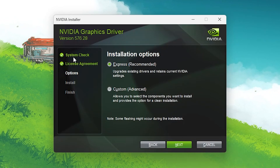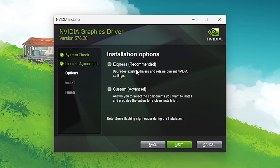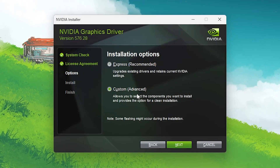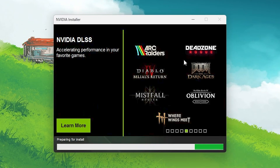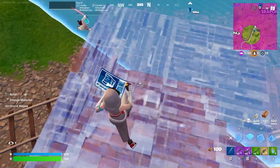Next you'll find two installation options: Express (Recommended), which includes everything, and Custom (Advanced), which lets you manage settings manually. I recommend going with the Express and Recommended option and installing it on your PC. The NVIDIA driver will then begin installing, and once the installation is completed we move to the next step.